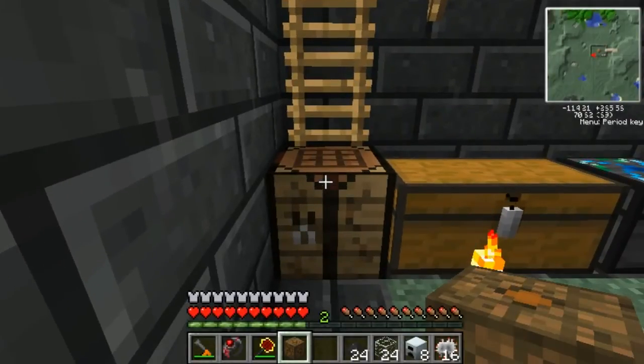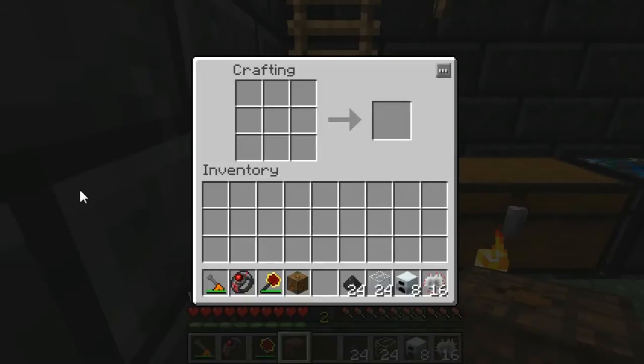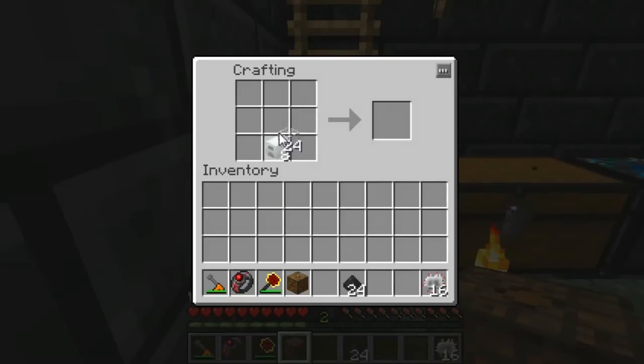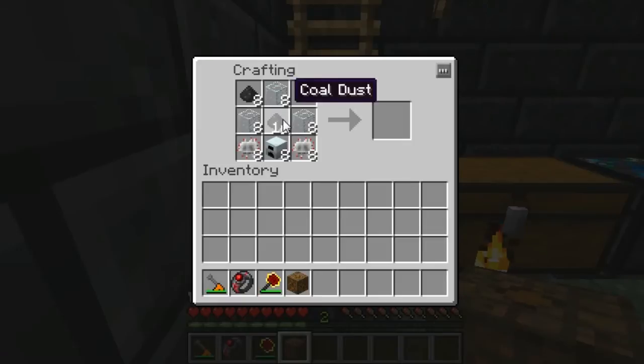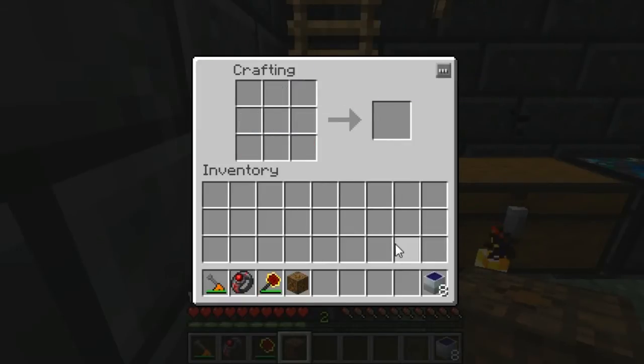Now we have all the materials we're going to need to make the low voltage solar panels. You may want to pause the video at this point and take note of the items in the left-hand corner. Once you have them, simply place them in the crafting grid like so, and as you can see that gives us eight solar panels.